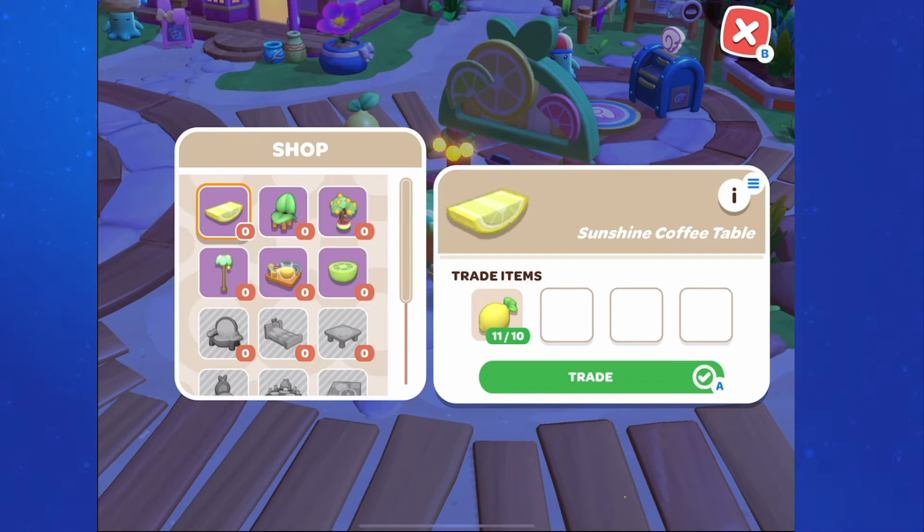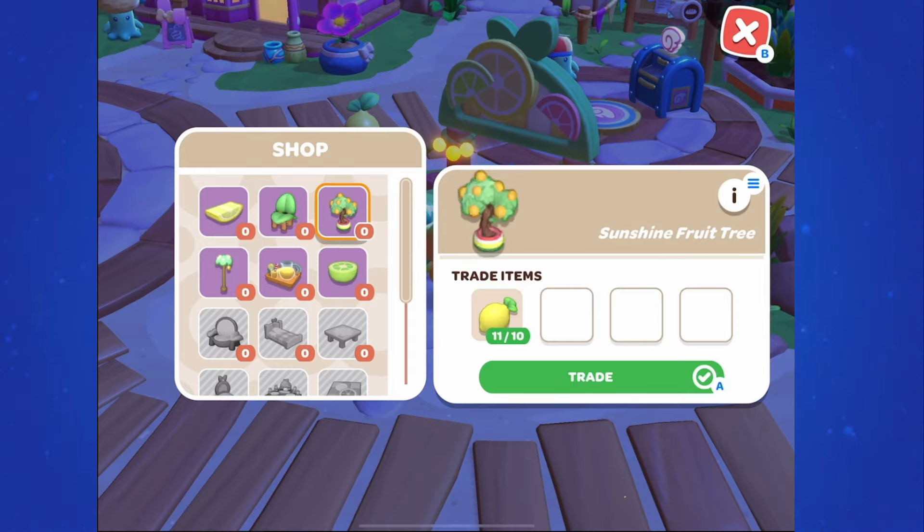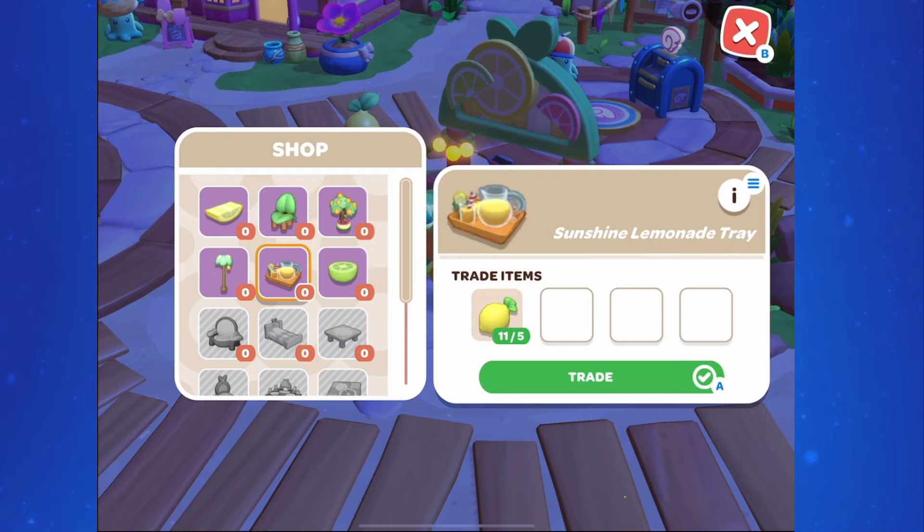The furniture collection for the Sunshine Celebration includes the Sunshine Coffee Table for 10 lemons, the Dining Chair for 7, the Fruit Tree for 10, the Side Table for 10, the Lemonade Tray for 5, the Lamp for 10, the Sunshine Armchair for 12, and the Bed for 25. Don't forget you're going to want 2 of those beds so that you can turn one into the double bed at the dessert boat.